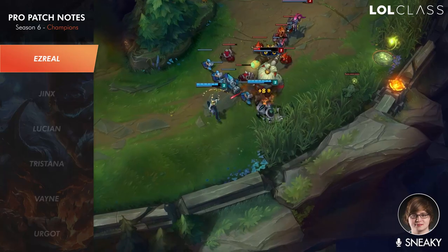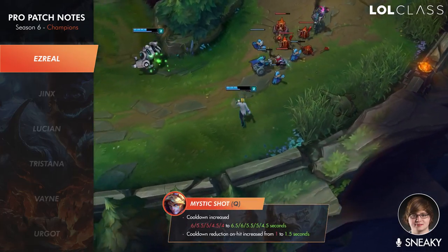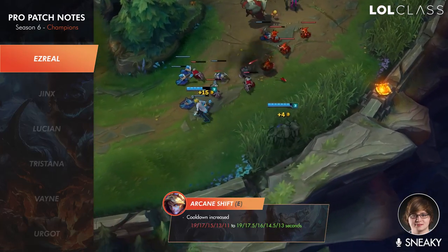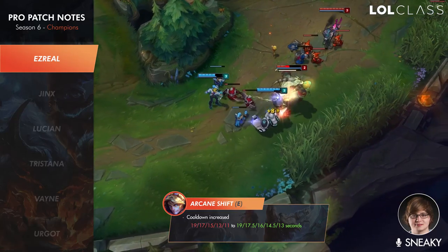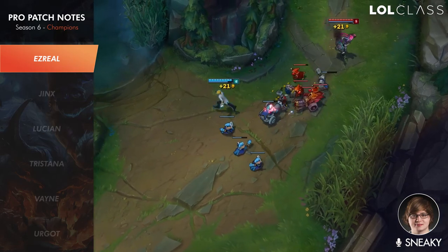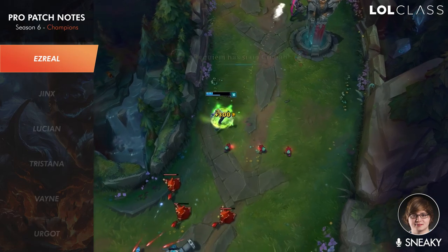Ezreal changes are kind of interesting — they really only changed his Q and his E besides the stat buff. They made it more rewarding to hit your Q and more punishing if you miss, because it has a 0.5 second longer cooldown if you miss and 1.5 seconds of cooldown reduction if you hit instead of 1. That means all other abilities will have a shorter cooldown as long as you're landing Qs. His E cooldown was increased at higher ranks, maybe to prevent too much mobility with the new Q buff.